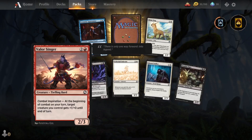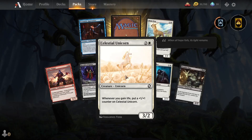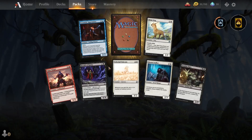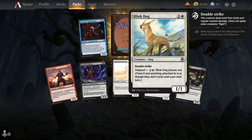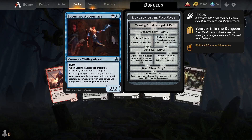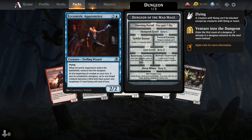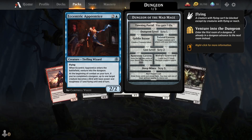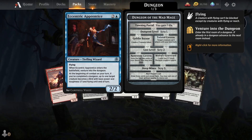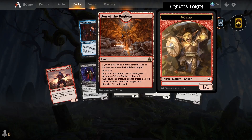Nothing new for now. Baelor Singer. Herald of Hadar. Celestial Unicorn — which is a nice picture there. Bloom Stalker. Zombie Ogre. Link Dog. Eccentric Empress — he enters the battlefield, venture into the dungeon. At the beginning of combat on your turn, if you've completed a dungeon, up to one target creature becomes a bird with base power and toughness 1/1 and flying until end of turn.